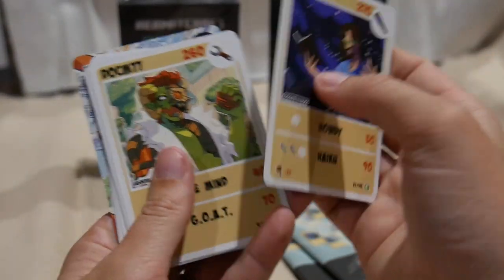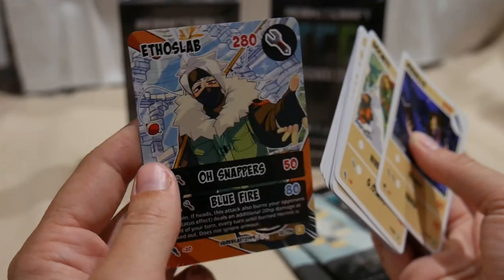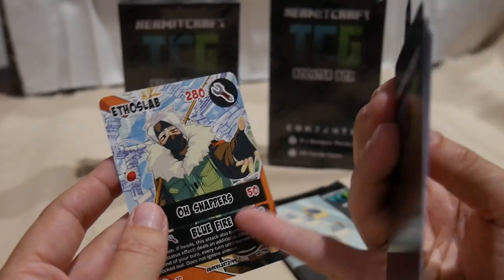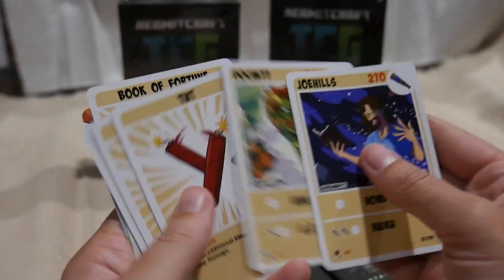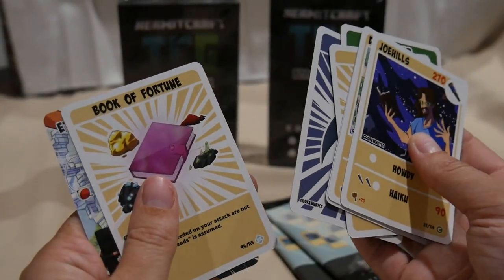Joey Hills. Aro, Etho — now I have every Etho, every single one. Doc, D&D, Lead, Farmer, Miner, Book of Fortune.